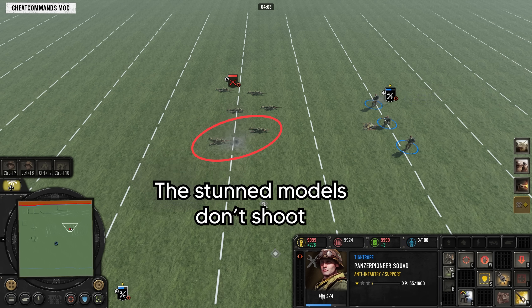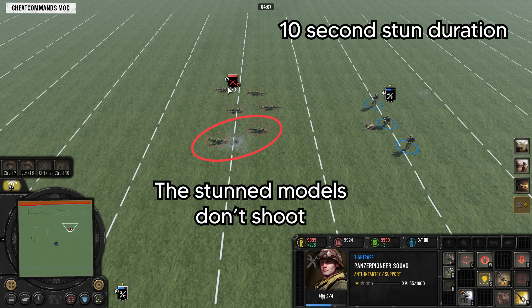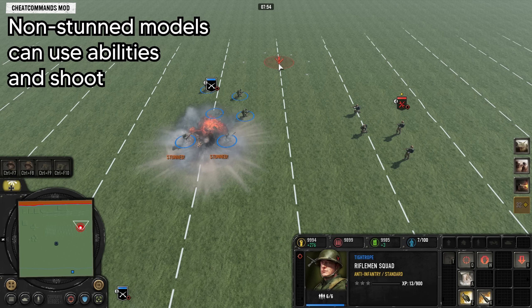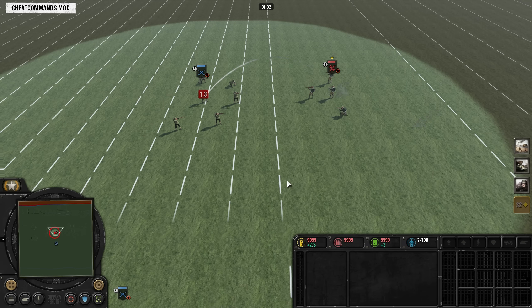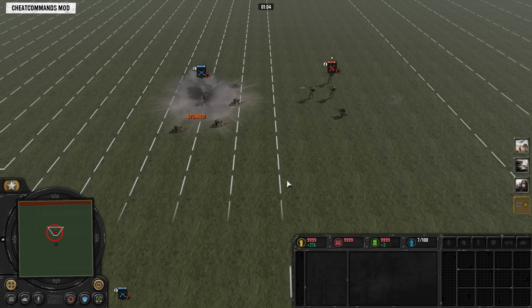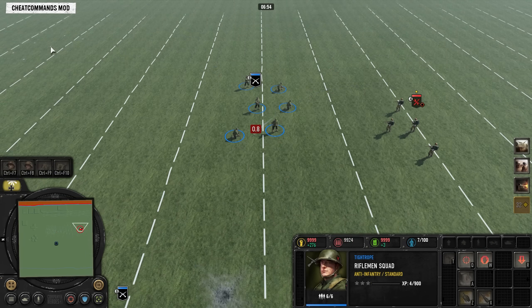I have also included the Panzer Pioneer stun grenade, so you can see it is slightly under half the strength of a regular grenade. Taking a closer look at its effects, any model from a squad directly hit by the stun grenade gets stunned, preventing those models from firing their rifles for the duration of the stun, which appears to last about 10 seconds.